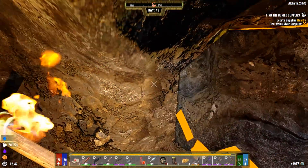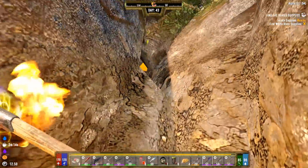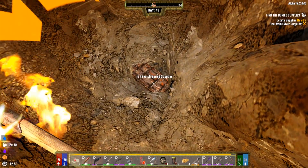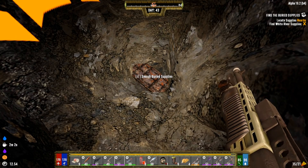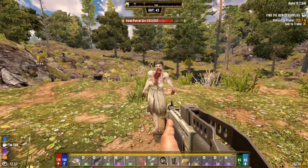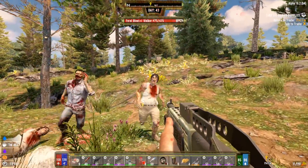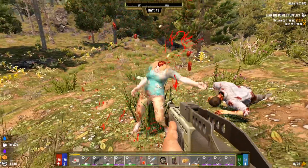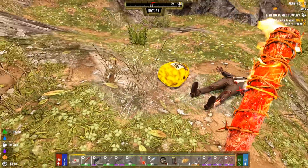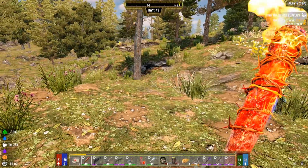Found the buried supplies — this one took a while. I dug out quite a bit. The circle is really small and of course it ended up being under my entrance way as usual. Armed up with 16 of these. We got one health kit for that — kind of crap. The coil shotgun is actually pretty badass. Oh look, some pink dye — that's always good for selling.